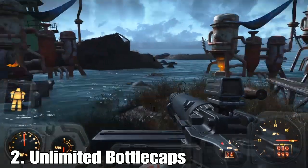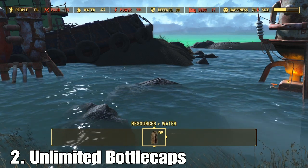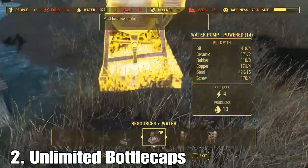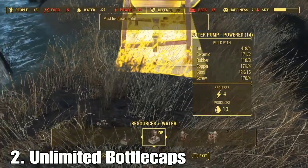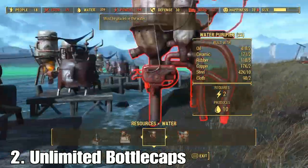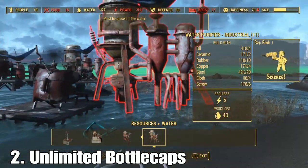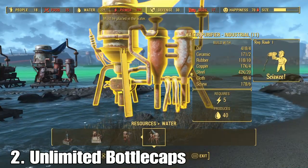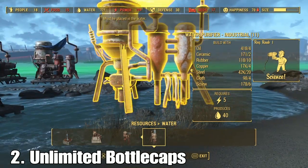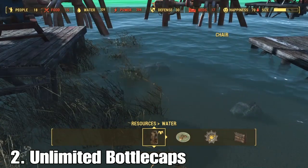What you want to do is save up your caps and buy a water purifier. You'll find it in the resources section of the build menu under water. The industrial water purifier is your best value — it produces 40 water, which is probably the max. Place it down and turn it on; it'll have a light to show it's running. This produces purified water.